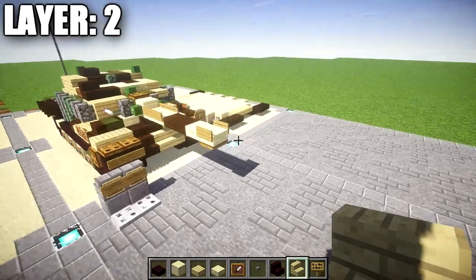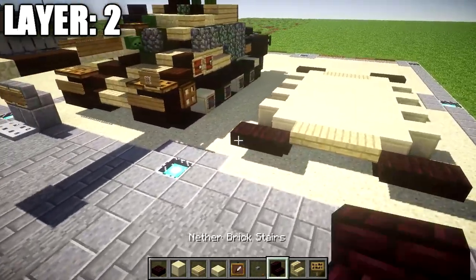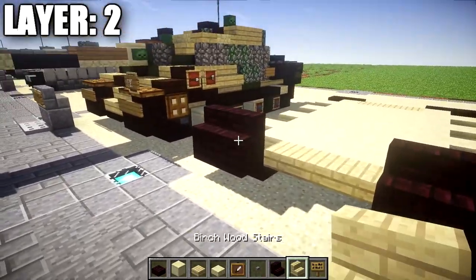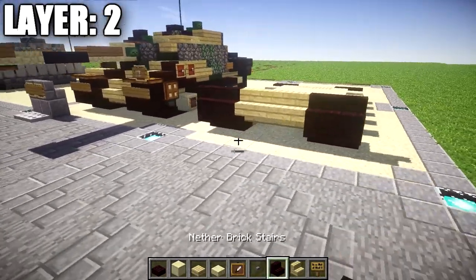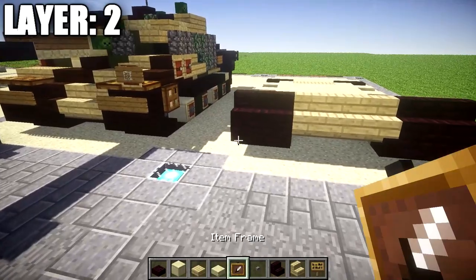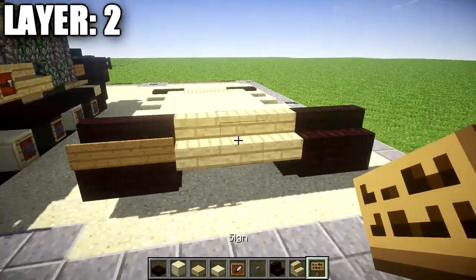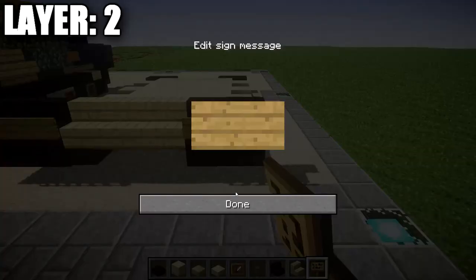Moving on to layer two. Start by taking nether brick stairs and place down a row of two on top of the two nether brick top slabs on both sides. In between those nether brick stairs, place down a row of three birchwood stairs. Then take some wooden signs and place down a row of two wooden signs across the fronts of these nether brick stairs on both sides.